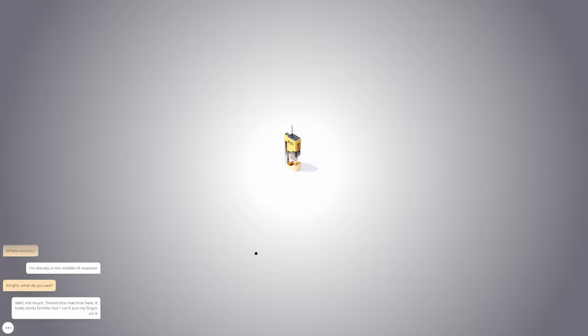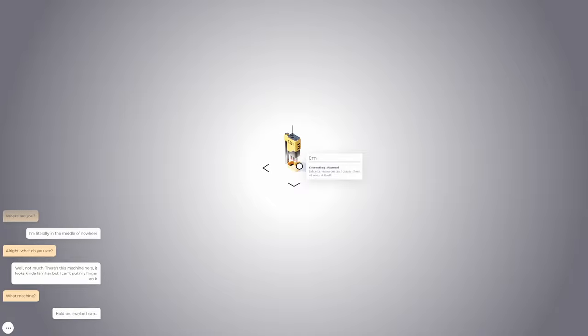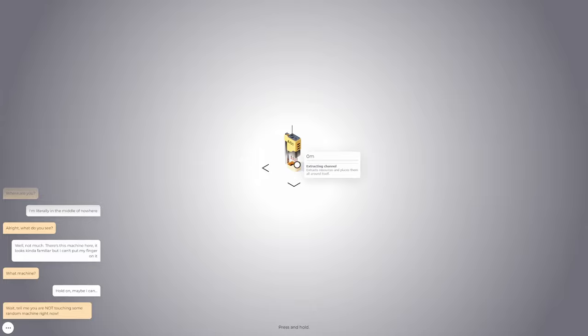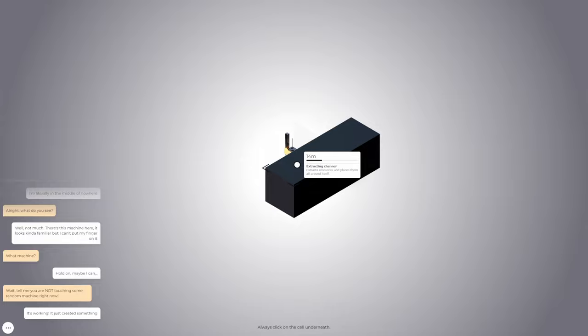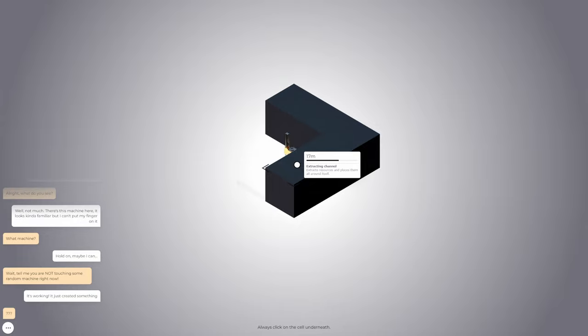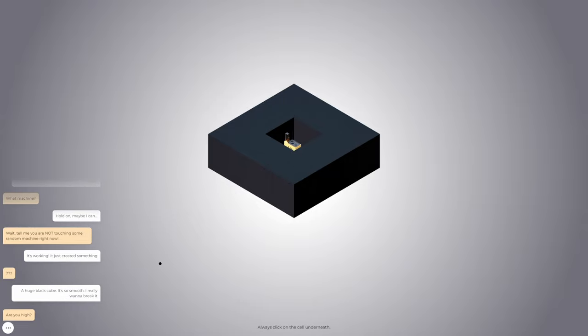Well, not much. There's this machine here. It looks kind of familiar but I can't put my finger on it. Can I click on this? What machine? An om. Hold on. Maybe I can — yeah, click on it? No? Oh, press and hold. Wait — I'm totally touching it, I'm holding it down. Oh look at this! Let's grab all of this. It's working! It just created something. It's creating a lot of somethings. Let's make all eight here. A huge black cube — it's so smooth, I really want to break it.